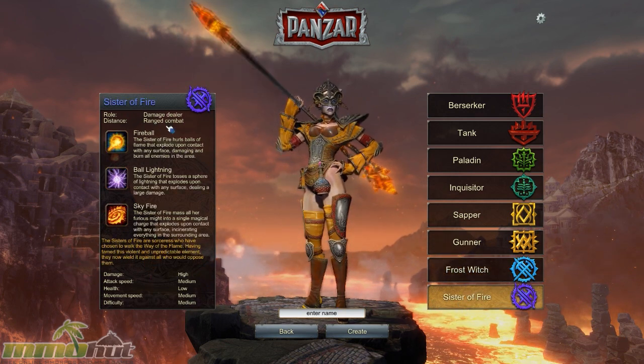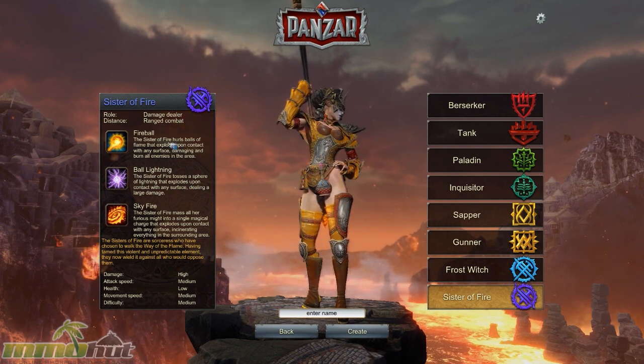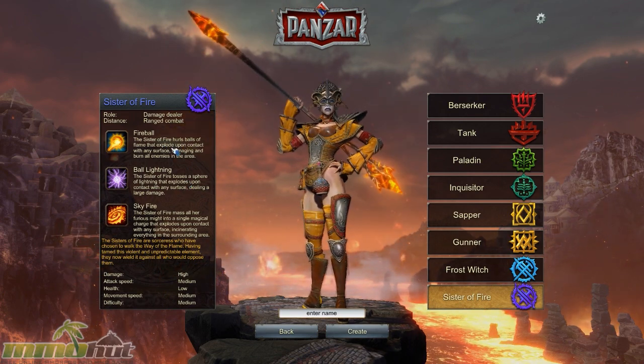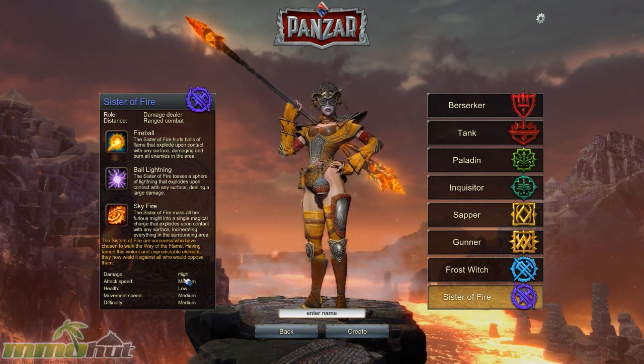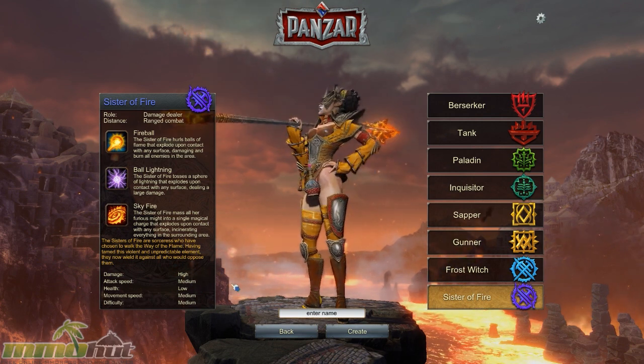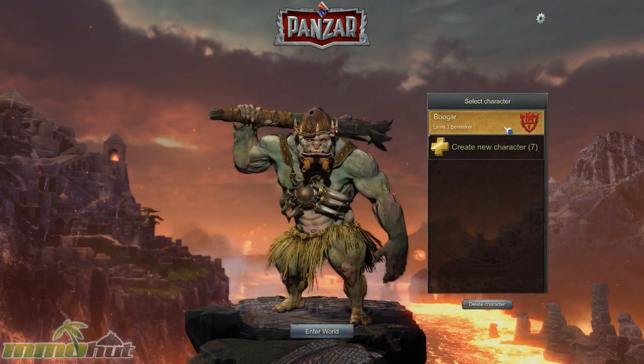The Sister of Fire is another ranged combatant who deals damage by shooting a lot of fireballs from a distance. She doesn't have a whole lot of health, but she can do quite a bit of damage by constantly bombarding you with fireballs that catch you on fire and deal damage over time. The only real ways to deal with her are to stay behind a tank or send an Inquisitor to stealthily kill her.